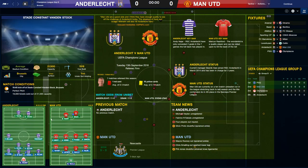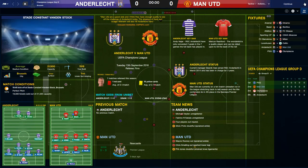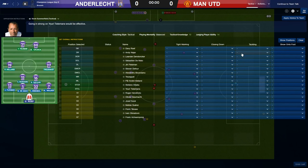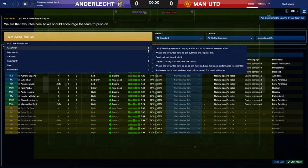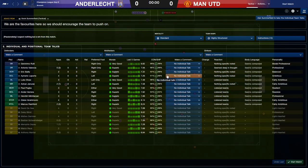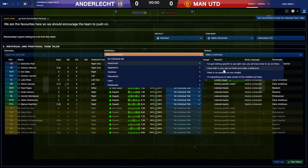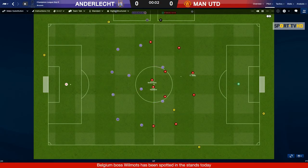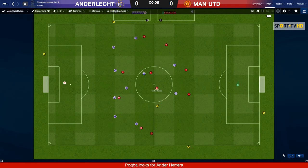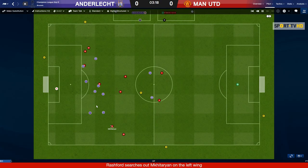Anderlecht are playing a 4-2-2 with the two being defensive midfielders — pretty defensive. It's four defenders, two defensive midfielders, and two attacking midfielders. It's a fairly defensive formation against us. Their biggest standout player is Yuri Tielemans. I said passionately that I expect nothing but a win from this match. Away days can be tricky in Europe — we were in the Europa League last season but we're in the Champions League now. I honestly think we can win the Champions League and the league this season to finish my FM16 series on a high.